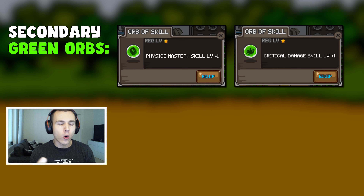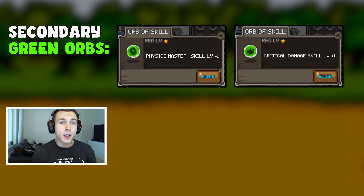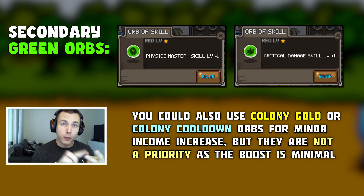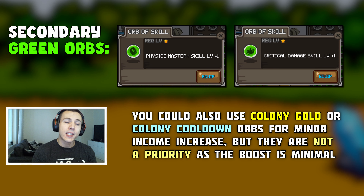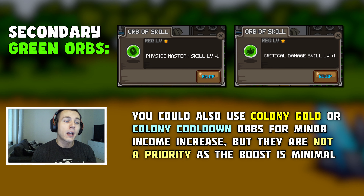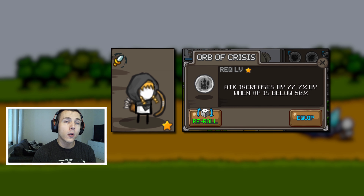Secondary or lower-tier green orbs would be the physical mastery skill level orb and the critical damage skill level orb. Physical mastery skill level only gives 0.5% increased physical damage, which is much lower than the 2.5% increase from the damage skill level or hero damage skill level orbs. The critical damage skill gives 1% extra critical damage, which is less valuable than 1% critical chance. They both provide a little extra damage but are lower priority than the previous three.